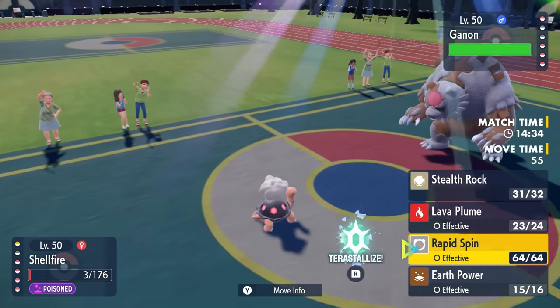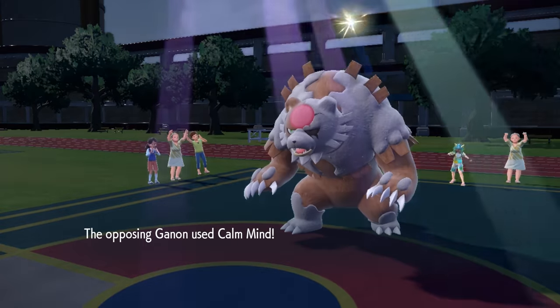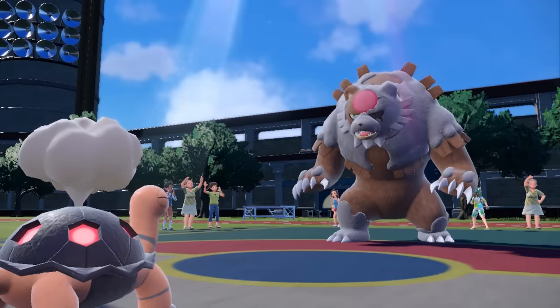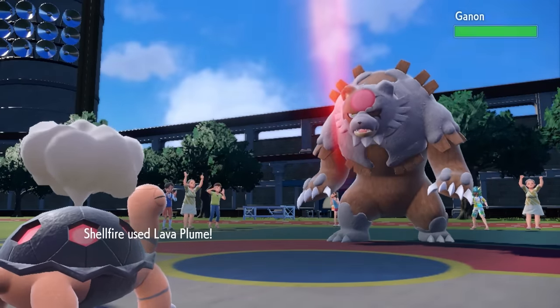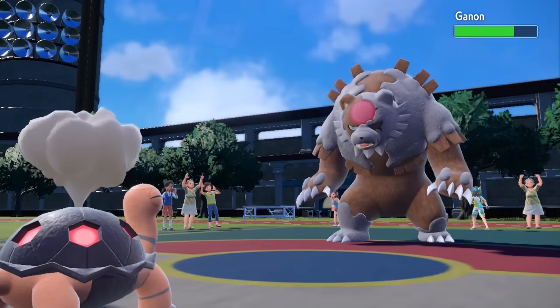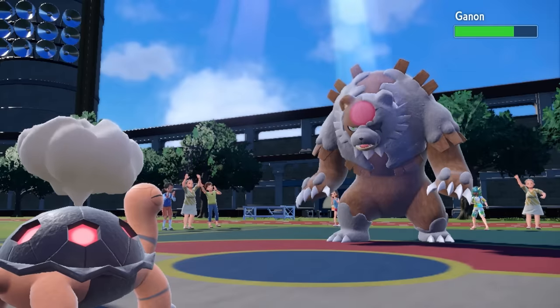They go into one of the scariest Pokemon to deal with in this game — Blood Moon Ursaluna. It goes right for a Calm Mind, and this thing has an insane Special Attack stat and some pretty crazy bulk. I go for a Lava Plume thinking I can get some decent damage in the Sun and potentially a burn. However, it doesn't connect, and it also has Leftovers.